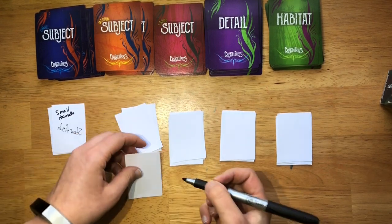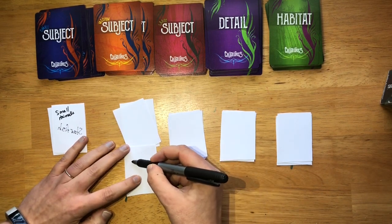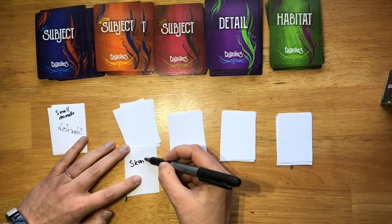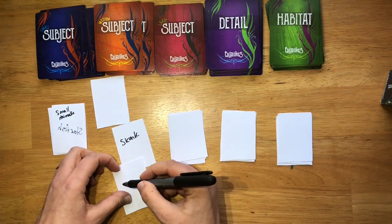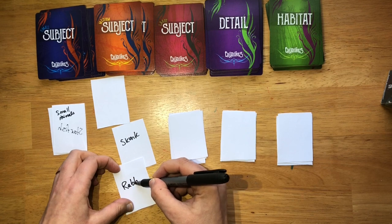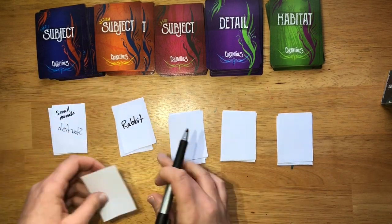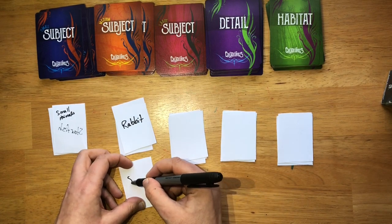Now go to medium size — brainstorm together what are some medium animals. A skunk — I just saw one the other day, thank goodness it went the other way. A rabbit — I see those in the backyard making Pepper go crazy. What else? Seagulls.